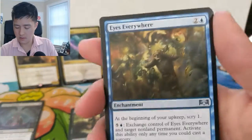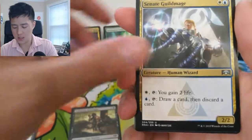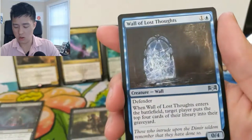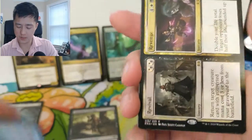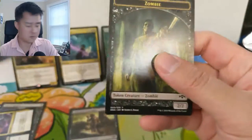Alright, we got Eyes Everywhere, Senate Guild Mage, a Wall of Lost Thoughts, and then split cards — Revival and Revenge. No foils yet.